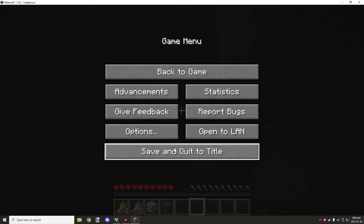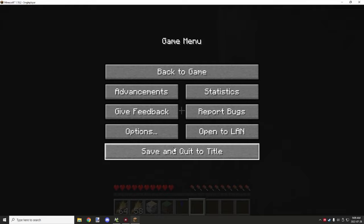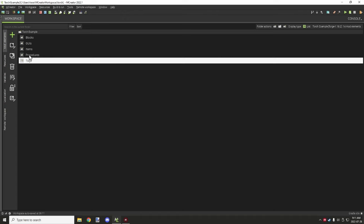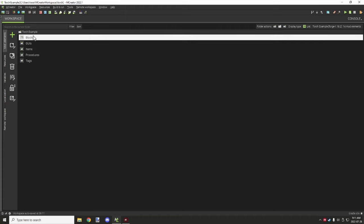Let's go ahead and go into the actual mCrader. We'll start looking at the folder structure first. We have five different folders: tags, procedures, items, GUIs, and blocks. We'll start with the blocks for this one.